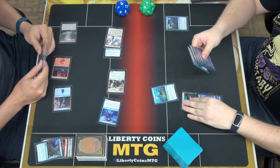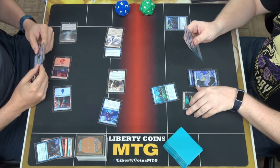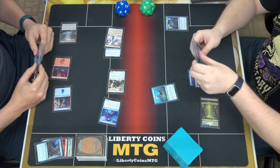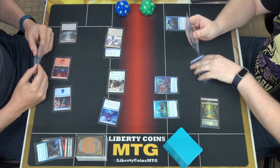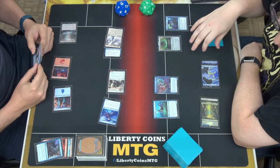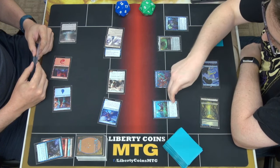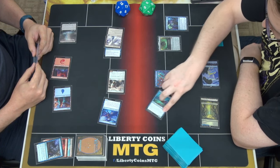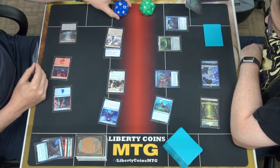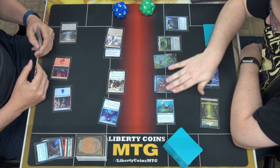Draw. Land for turn. Two mana. Hex Catcher. Two mana. Soul Cauldron — not probably going to do much. Gets +1/+1, gets +1/+1, so it's a 3/3. Go to combat. Swing and hit you for four. And pass the turn.